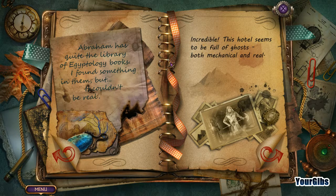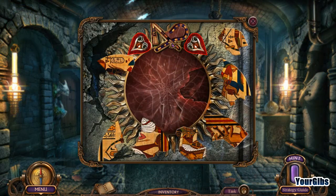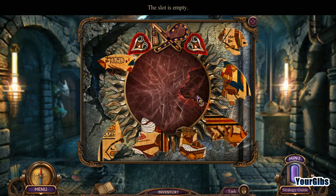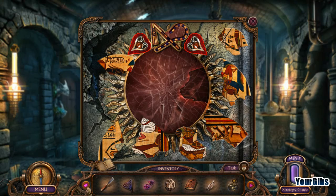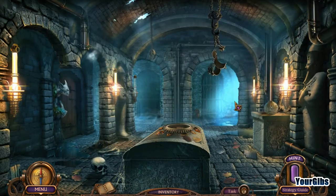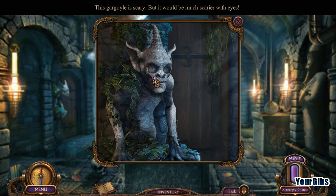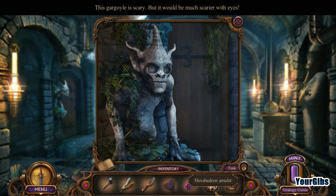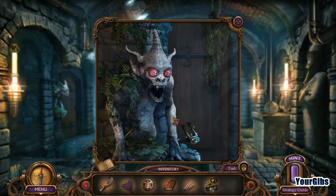It's strange to know that he must be a servant of the pharaoh. The hotel is full of ghosts — mechanical and real. The slot is empty. This gargoyle is scary, but it would be much scarier with eyes.